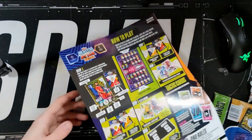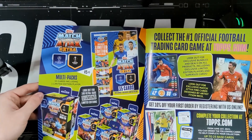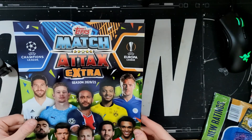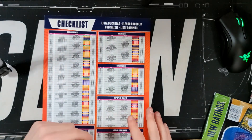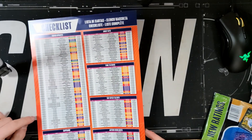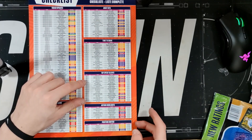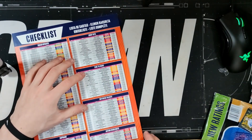It tells you how to play and everything. We also get this, which is the front of it - it actually gives us a nice checklist. The other one we did didn't have a checklist, which annoyed me. These are squad updates, captains, away kit, time to shine, top speed talents, action highlights, and position switch. It also gives you the values and position - I quite like that.